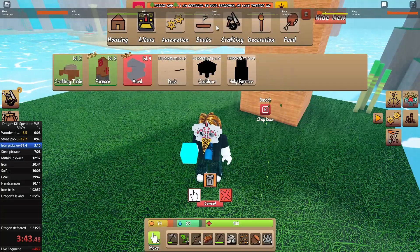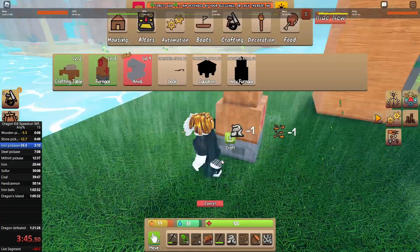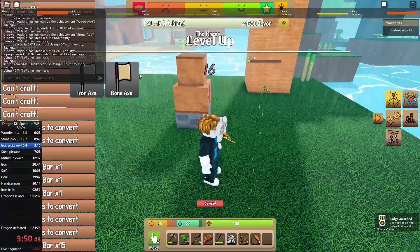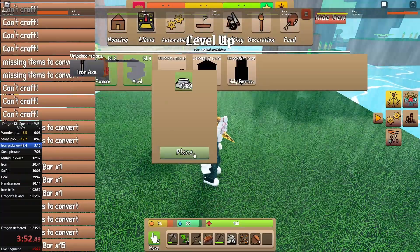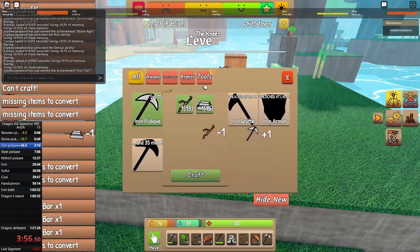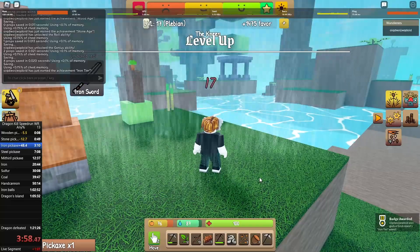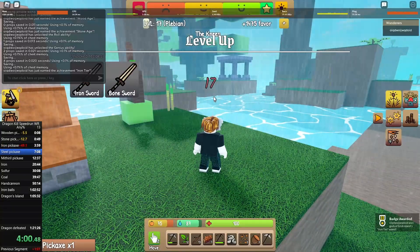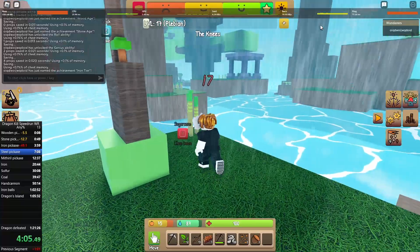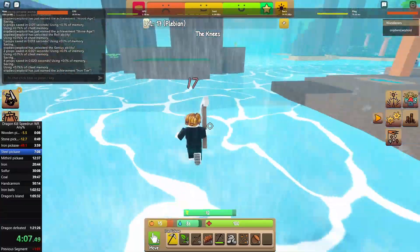I finally unlocked the recipe for the iron pickaxe. I made a furnace and crafted some iron bars, which gave me some really nice EXP. I lost some time because my mesh was a little glitchy, but then I crafted the anvil and made the iron pickaxe. I actually forgot to put the iron pickaxe in my first slot, which cost me a little bit of time.